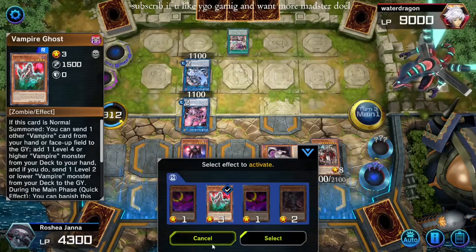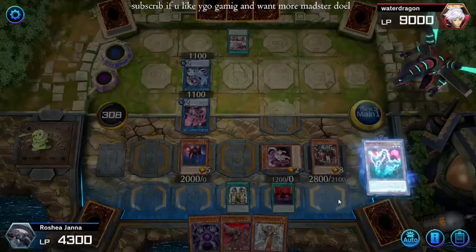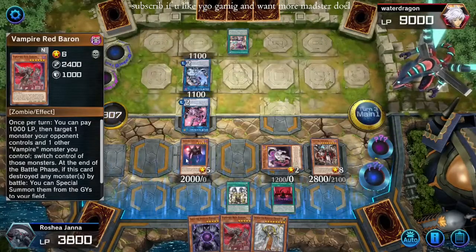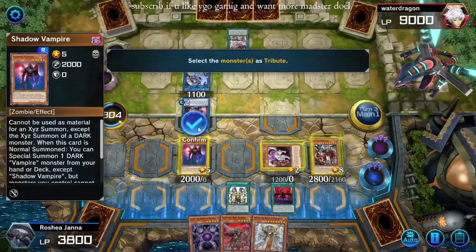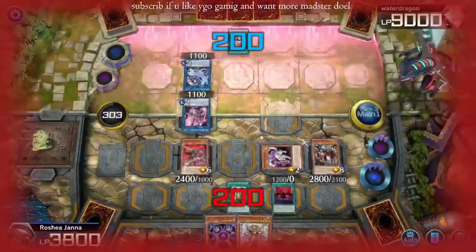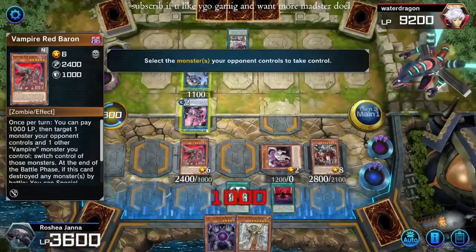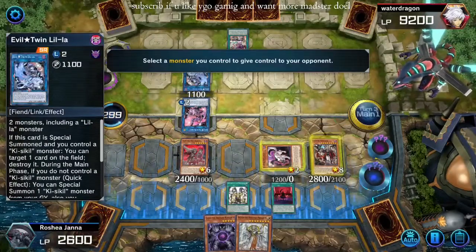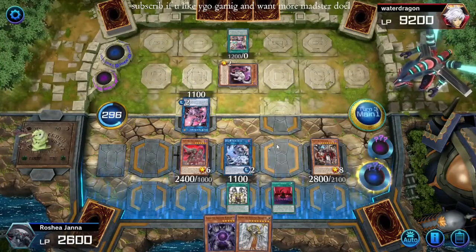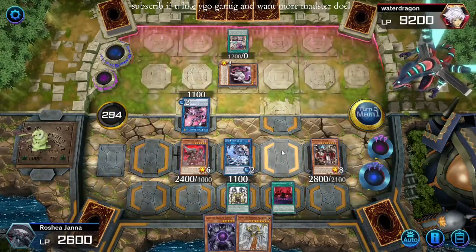Let's Ghost here. Ghost here. Tribute summon the Red Baron, tributing the Shadow Vamp. Sunny Snitch hurts. Red Baron — we'll take control of Lila, give them Retainer. And then go to battle — we can only hit with Voavode because of Shadow Vamp's restriction.